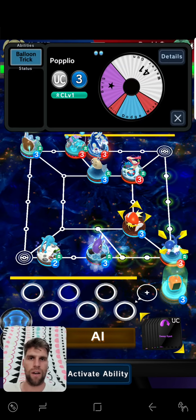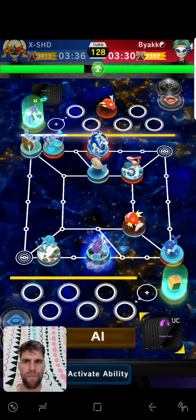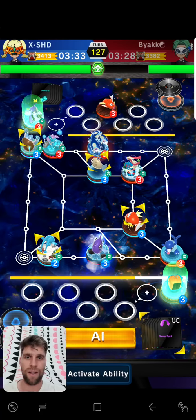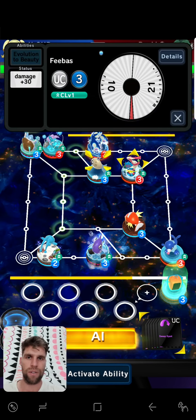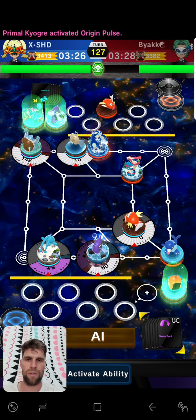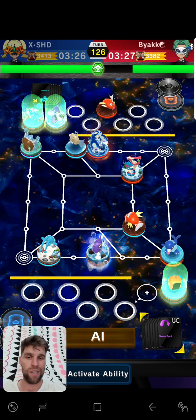Manaphy will probably just get eaten alive by Popplio, but now I am doing plus 30 damage. He's going for Hydro — this is not a great matchup for him to be honest, because it's not Mega Blast always. I don't have a big miss. I want to surround it — let's just attack there and see what we can get. I really should have a Max Survive in here — I can't believe I don't have one. I'm going to need to get rid of Long Throw and put in a Max Revive.